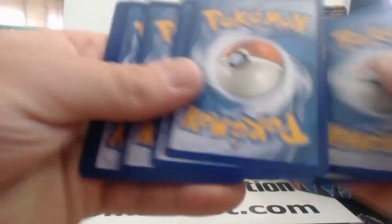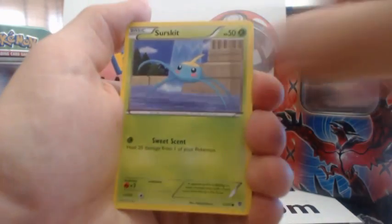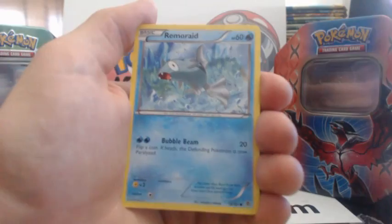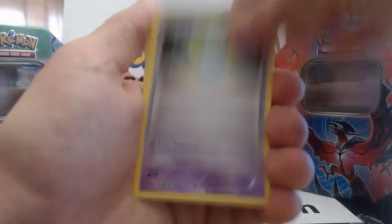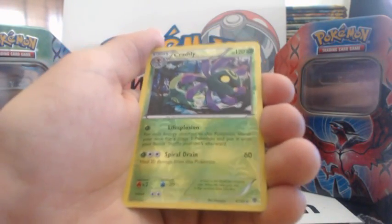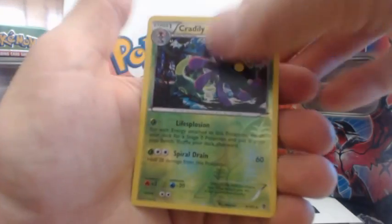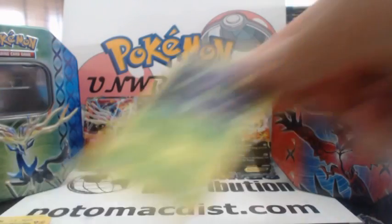This is it, guys — last pack, Plasma Blast. Out of eight tins that I've opened up, I haven't gotten an Ultra Rare from it yet, and it's seriously the hardest one to get any Ultra Rares from. Lapras, Surskit, Ducklett, Remoraid, Karrablast, Chatot, Rare Candy, a Musharna, a Cradily Reverse Holographic Rare, and our final card is a Carracosta Rare.